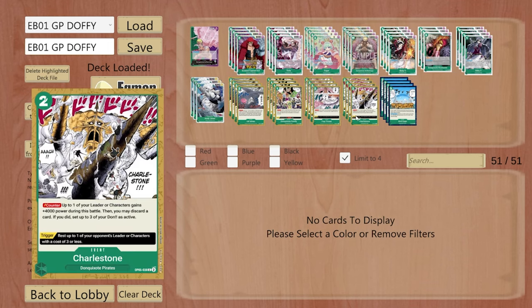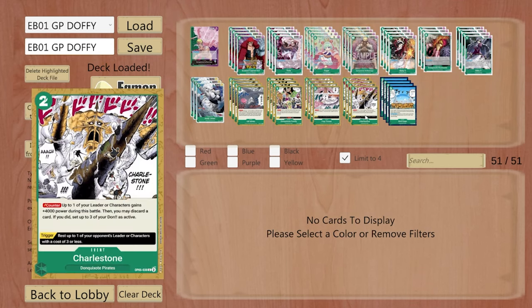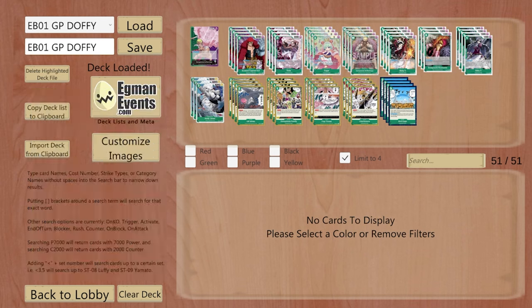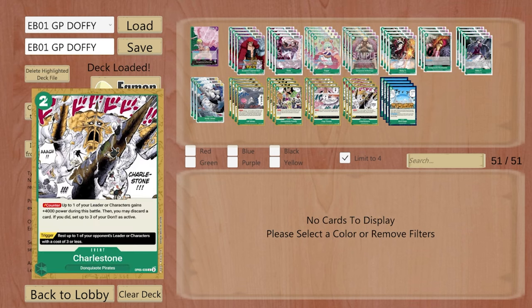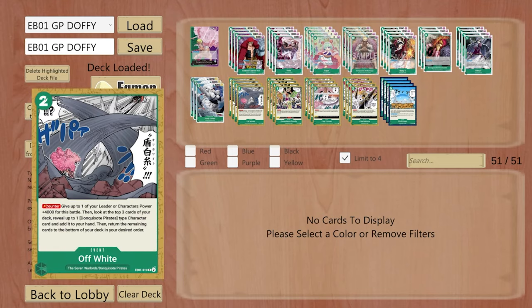We have a Charlestone that helps us get rid of our bricks. It's a two-cost event, plus 4000 counter, and then you discard one card from hand — if you do, set up to three Don active. So if you have extra Birdcages in hand or extra boss monsters you need to get rid of, you can leave two Don up at the end of your turn. Maybe you 10-drop, you leave two Don up because of leader effect, you Charlestone, now you have another three active to use more events.